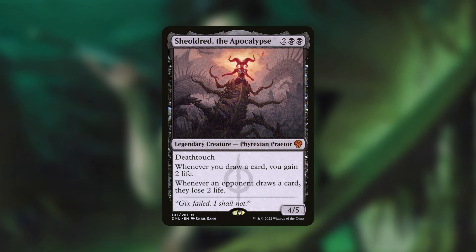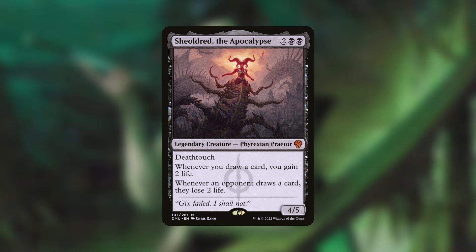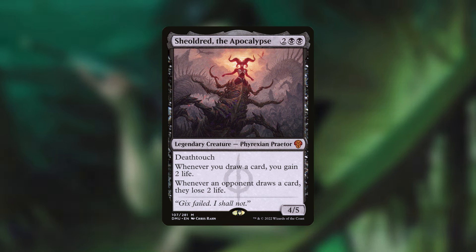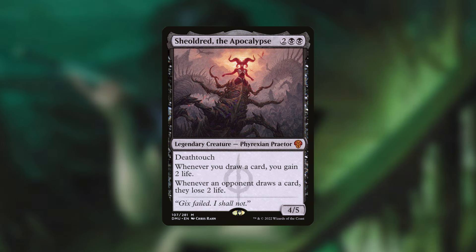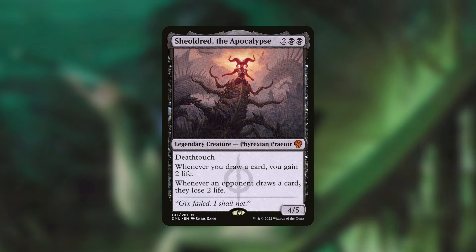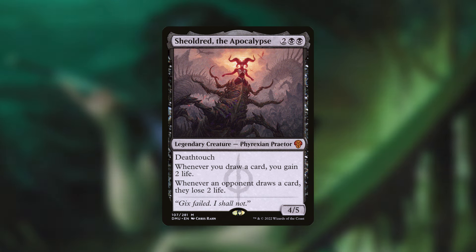Let's talk about another format warper — Gildred the Apocalypse. Whenever you draw a card you gain two life, and whenever an opponent draws a card they lose two life. This is a no-brainer in the deck. At the beginning of your upkeep with your commander out, each opponent will lose four life and you'll gain six life — remember you're drawing an extra card on top of those two at your upkeep. Because people draw cards naturally at the beginning of their upkeep, they'll slowly get drained two life per draw, which is absolutely disgusting in this deck.